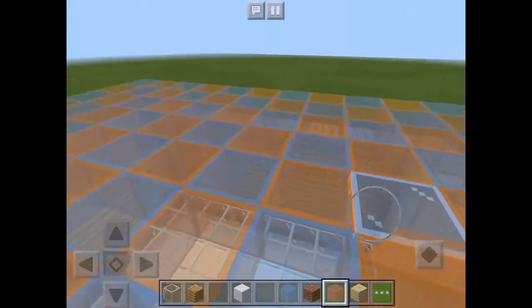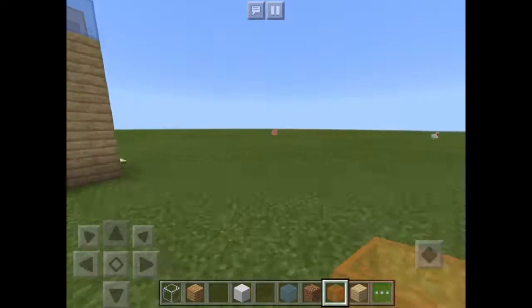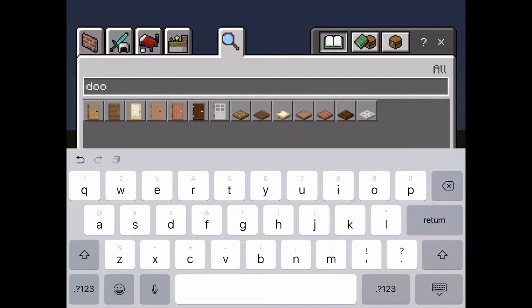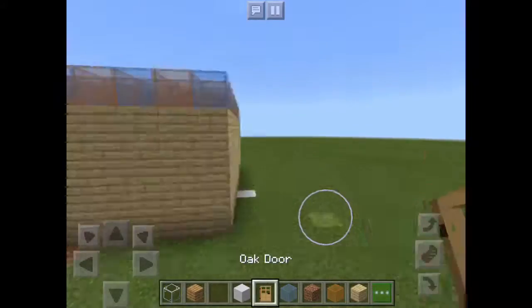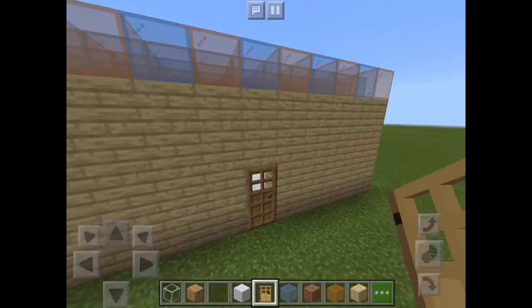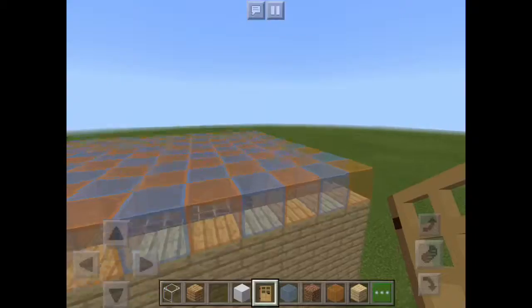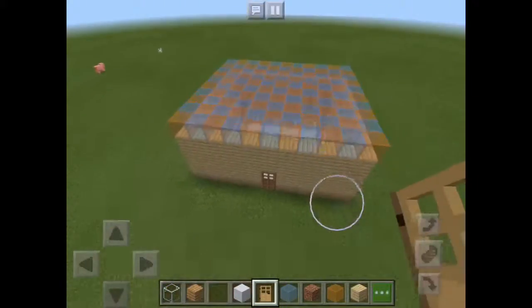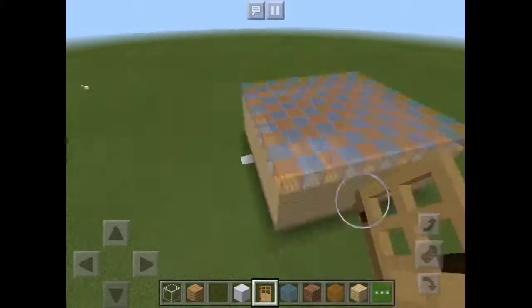Yeah, I finished the first episode of Minecraft Creative City! Let me just add that door — there are many kinds of doors you can do, so I'm just going to use an oak one. Thank you guys for this first video and we'll see you all next time. The house will be finished by then — not finished, sorry, we'll finish the house then. Bye guys!